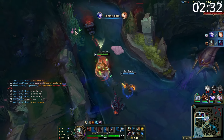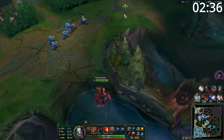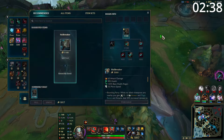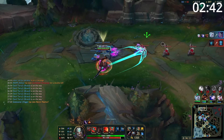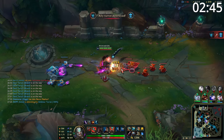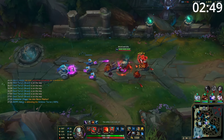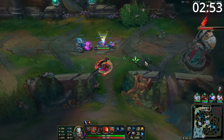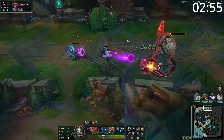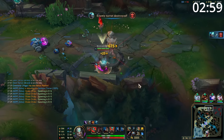Despite Tryndamere being an amazing split pusher, this doesn't mean you always want to split push. When summoner spells are available and objectives are up, consider teamfighting. When teamfighting, you almost want to play the assassin role — you'll often be collapsing on a teamfight from a side lane, making you an incredibly strong flanker. Look for an opportunity to either E over a wall onto their back line or E straight through their front line onto something squishy. With your insane damage and mobility you can simply remove them from the map. More attacks means more crits, which means more uses of your E to spin onto the next champion.